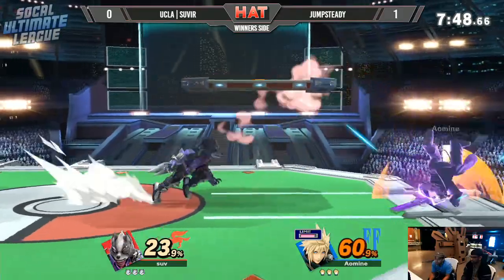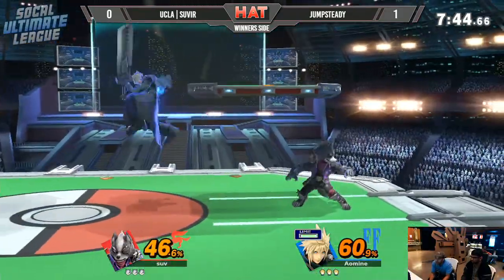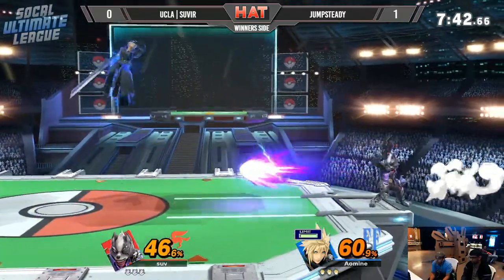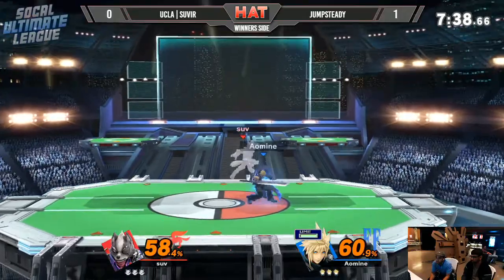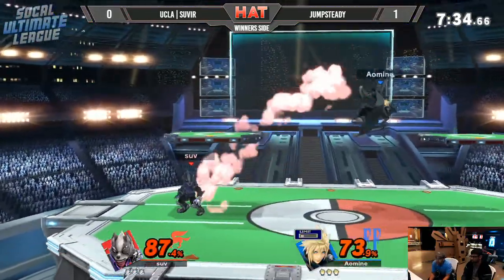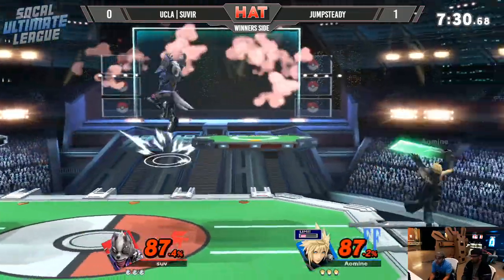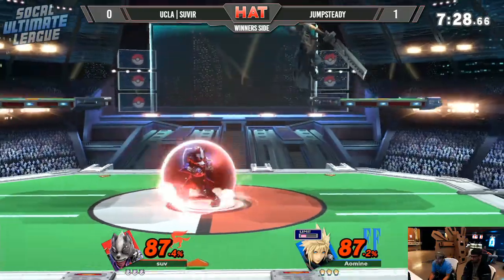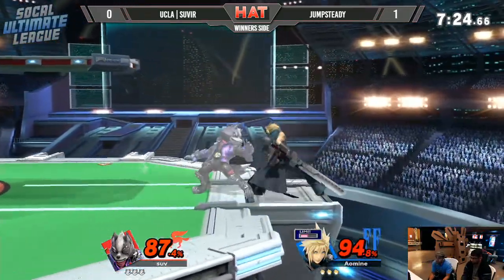Good pick coming up with Jump Steady. Jump Steady kind of started using this character towards the ending of Smash 4 — not only because he had a problem against Cloud, meaning with Zero Suit. Cloud can be seen as a tough matchup for Zero Suit. So knowing how the character plays allows Jump Steady to fight the character a lot differently. So of course he still mains Cloud coming out of Smash.